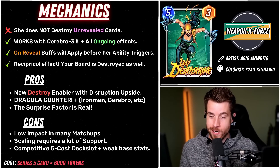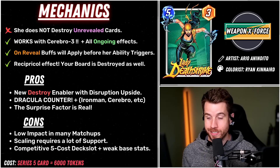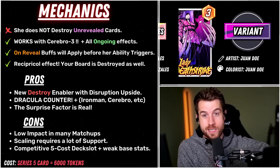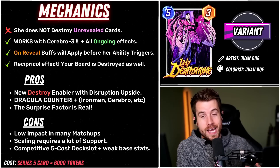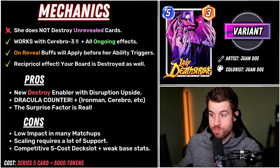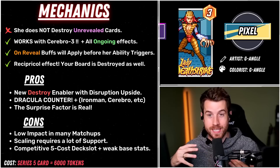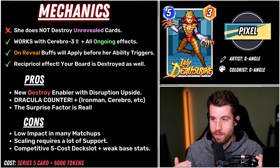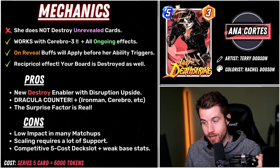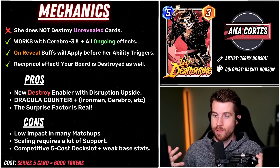It's also going to work with Cerebro — Cerebro 3 is on the menu. A quick experiment I did: I was playing Cerebro 2 and played Brood. Brood got the power from Cerebro, then the Broodlings were summoned and their power was then applied. So the order of operations is that the ongoing effect applies, the on-reveal triggers, and then if it's summoning minions, the ongoing will apply to those as well.